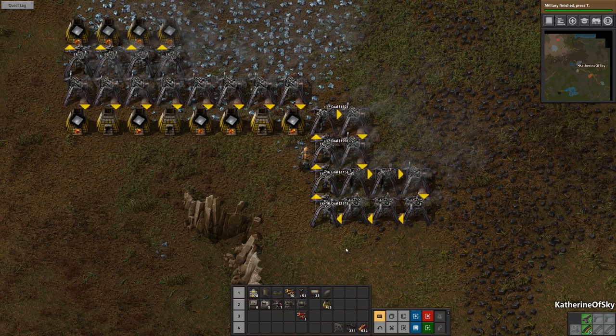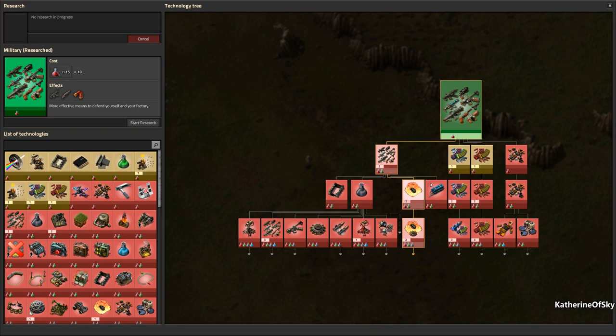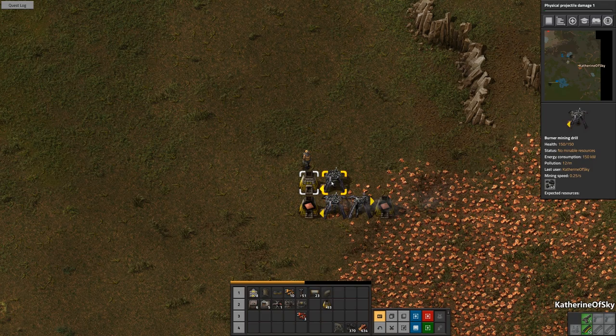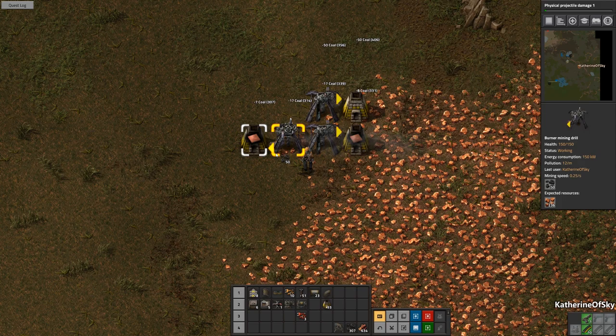Let's fill these structures with coal and empty the coal machines as well. Military is done! We can also start getting some of these things. Physical projectile damage is recommended as a good starting one rather than shooting speed, because shooting speed just releases your bullets faster — it doesn't actually give you more value per bullet. And that's kind of what we're looking for here.